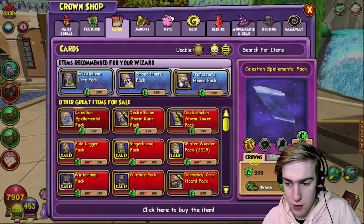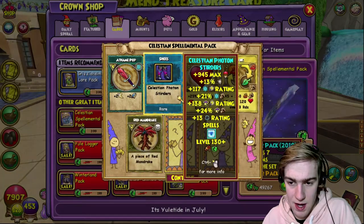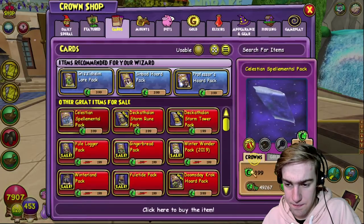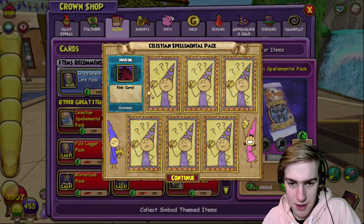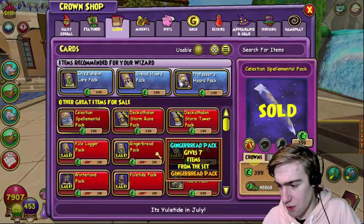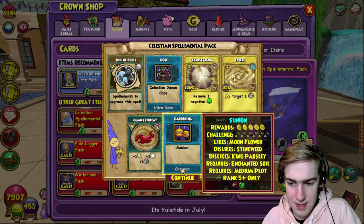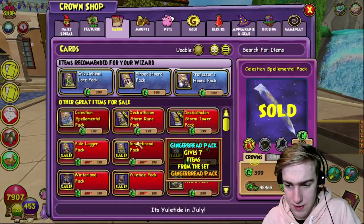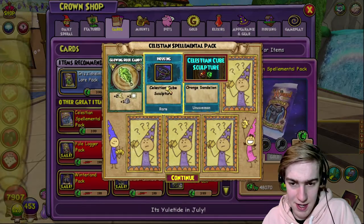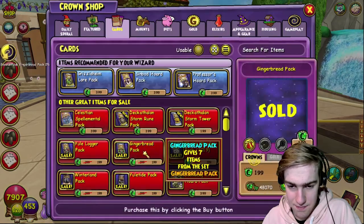Anything, anything? No. Next - speed round, speed round. Already got those boots. Speed round here we go. We've already got that one - don't worry chat, we've already got it, it's fine. Ship of Fools - lovely! Same thing that we've already got, don't need it. We're running out of crowns again slowly but surely. We will get Ship of Fools today.